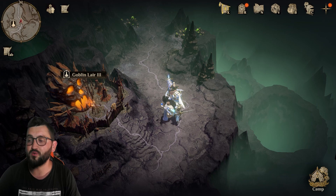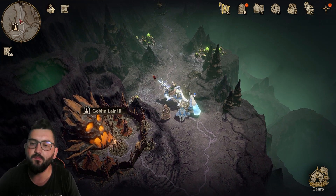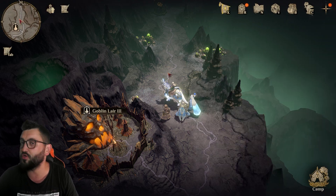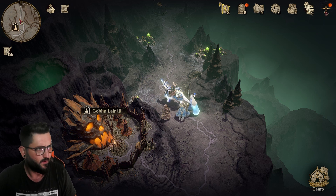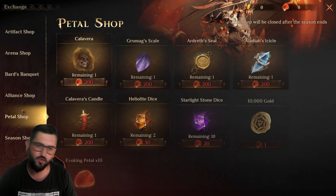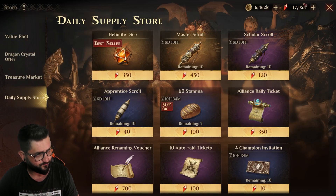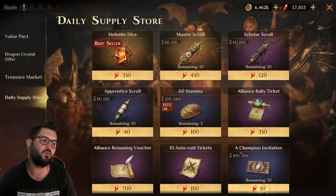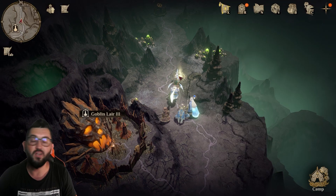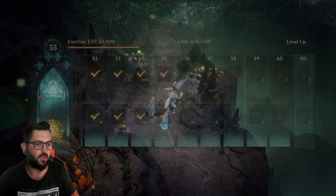Hey guys, this is Odon Gaming. This is going to be another Dragonheir Silent Gods video. Today we're gonna talk about the shops we have in-game and what you should purchase from them — not the ones where you spend money, I already made a video on that. This time I want to talk about the exchange shops: the artifact shop, seasonal shop, alliance shop, and all of those, plus what we can buy with warm arrows.